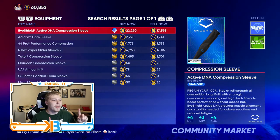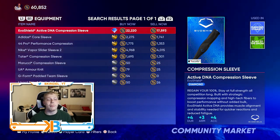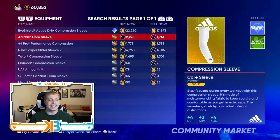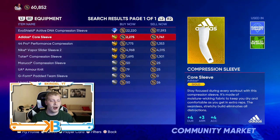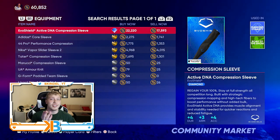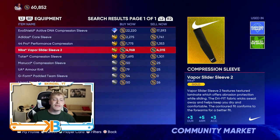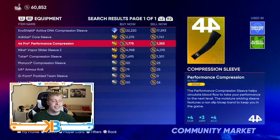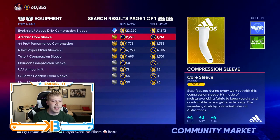This one's actually funny — the Evo Shield is going for about 17,500 sell now and gives you plus four durability, plus three arm, plus four accuracy. But look at this Adidas: it's literally the exact same thing — plus four durability, plus three arm, plus four accuracy. So you'd be paying 15,000 more stubs just for the name. The 44 Pro gives the exact same boost. The Nike Vapor gives you a little bit more arm. I recommend going with either the Nike Vapor or one of those two. Don't buy the Evo Shield just for the name.